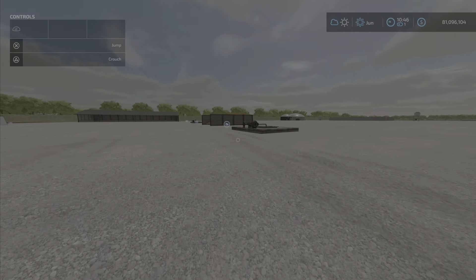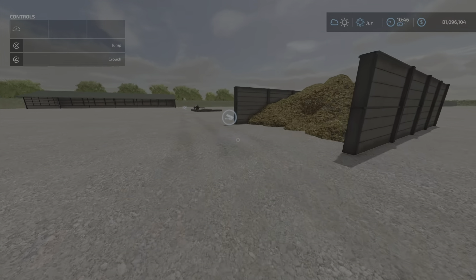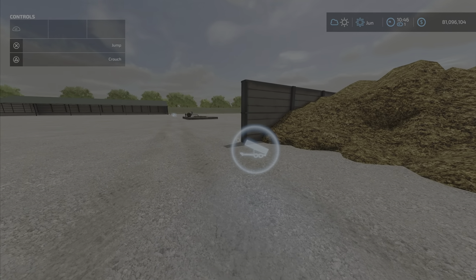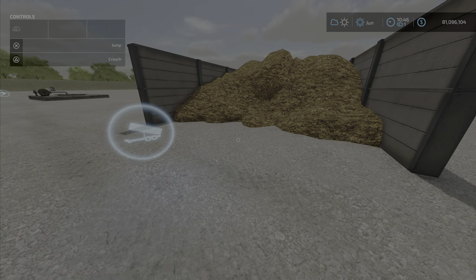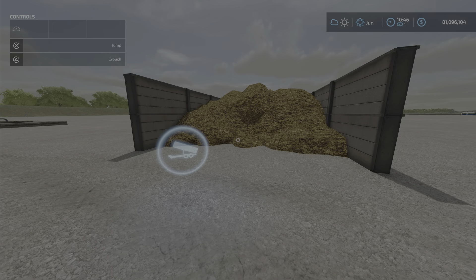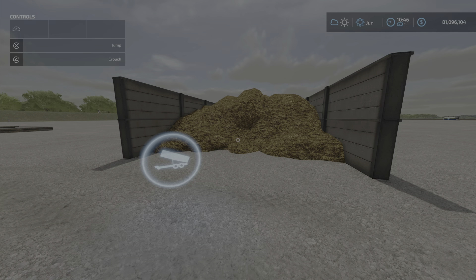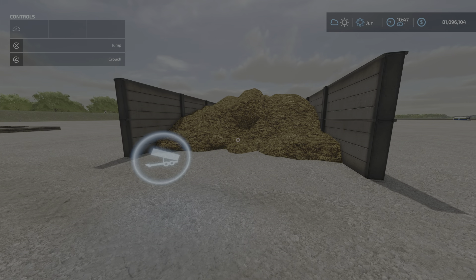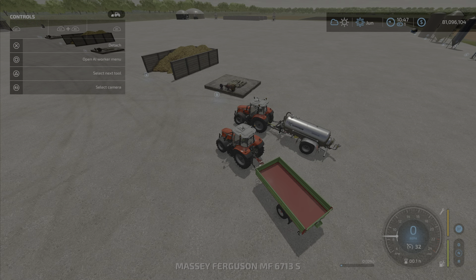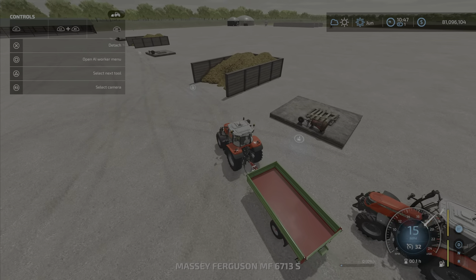Next is the Manure Point of Sale, which I placed over here as a sell point. As you can see there's a little trailer icon, meaning it's dumping into it — so this is for selling manure. This also costs twenty-five thousand dollars and twenty-five dollars per day upkeep.